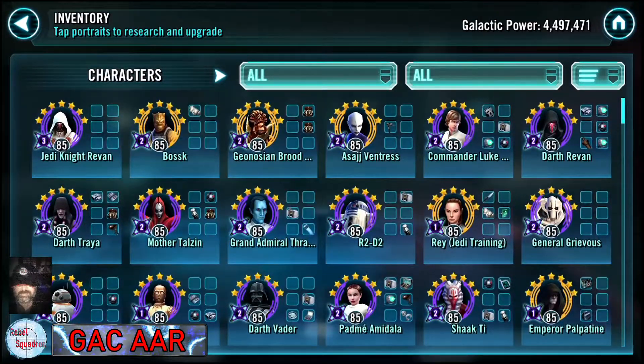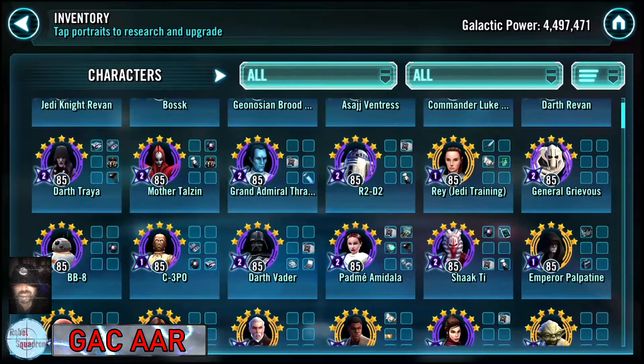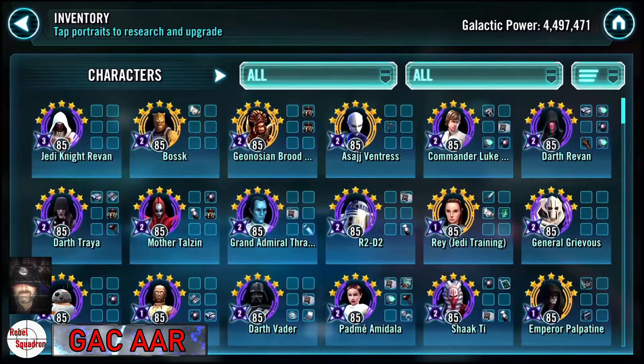Just looking at it, he does have some solid characters — he's got Jedi Knight Revan and Darth Revan. He does have Darth Sion, which means that the guild he's in is completing Heroic Sith Triumvirate, so that does say something right there. But at first glance, it just doesn't seem like it's a really overpowering roster.